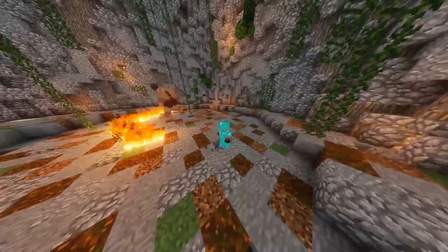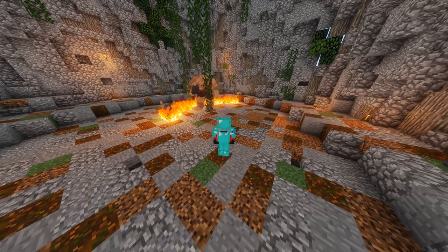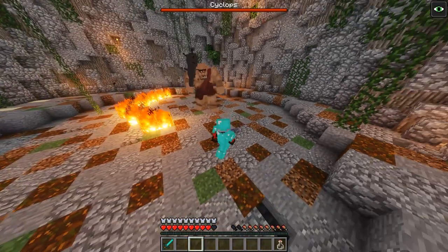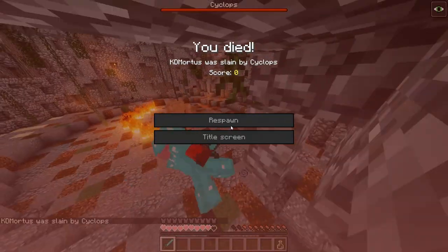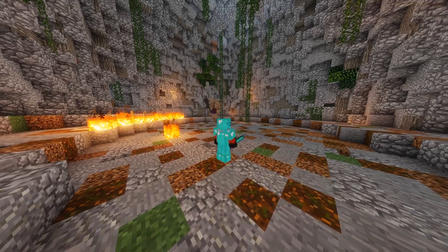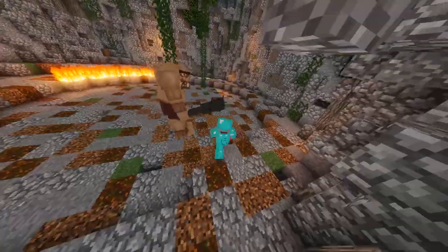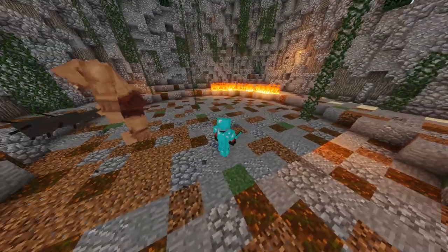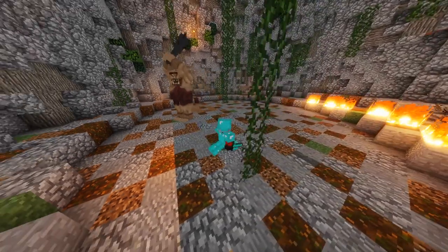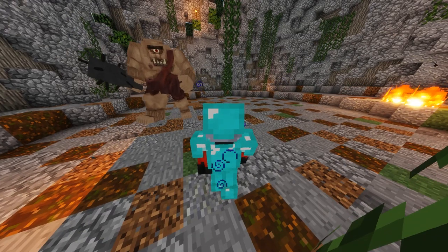I know what you're thinking — okay Kieran, I'll just keep my distance. Bad move. He's even more deadly from afar. He's just going to try to get up close and personal with you with his charge attack. You have roughly a second to watch him lower his shoulders and begin his charge of death. You definitely don't want to be hit by this, unless you want to be splattered onto the walls of the cave.